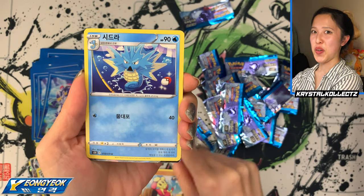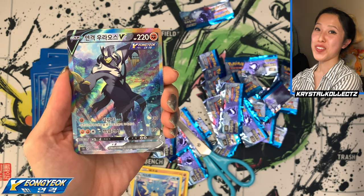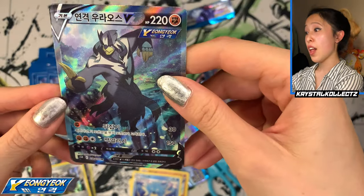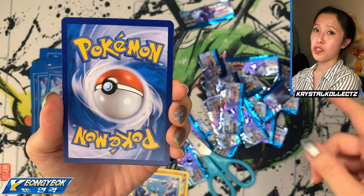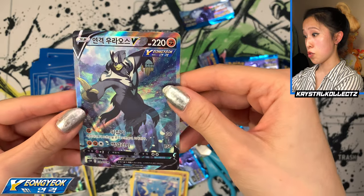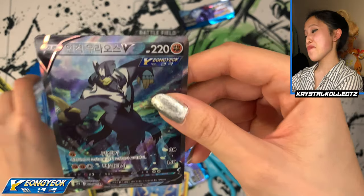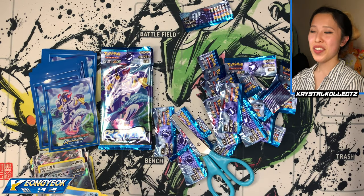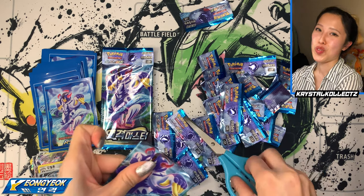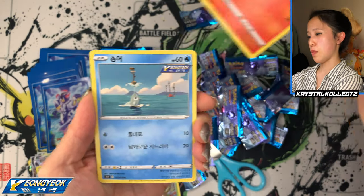We hit another alternative artwork that I don't have! This is number 77 out of 70, higher than the main set number, definitely a secret rare — it even says 'SR.' With Korean cards you have the international backs; Japanese cards have their own specific backs, but everything else has this back. It has the Younggyoki logo. This is gorgeous — the colors are so bold in Korean! This is the Rapid Strike Urshifu, also known as Younggyok Warosu — alternative artwork secret rare! I'm very happy. I have this one in Korean and the Single Strike Urshifu alternative art in Japanese — really really cool!